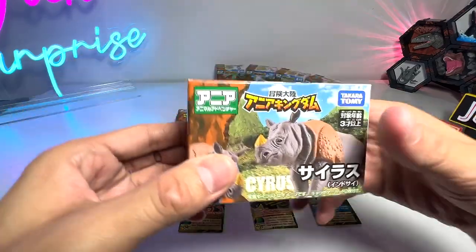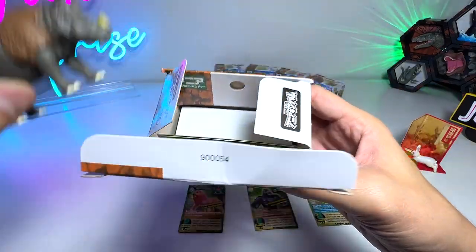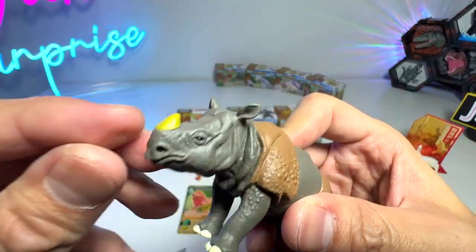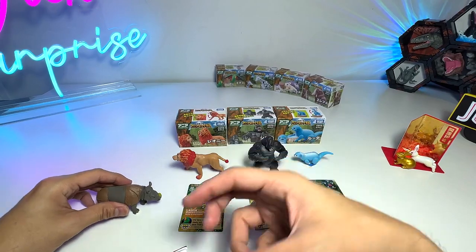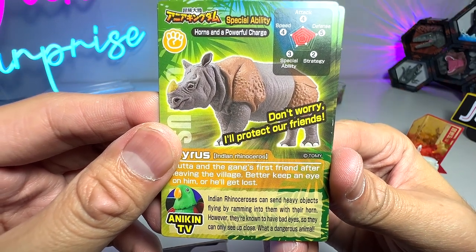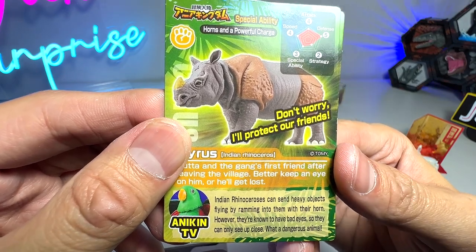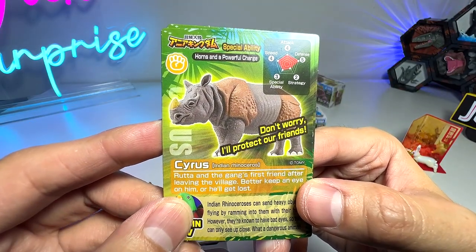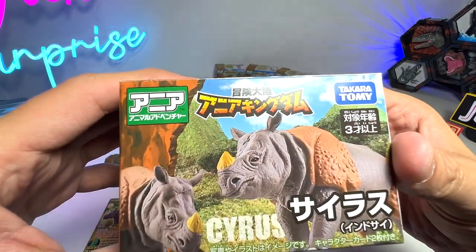Now let's move on to the next animal, which is known as Cyrus — an Indian rhinoceros. They've actually painted this rhinoceros in two different color tones, which is not realistic, because the Indian rhinoceros does not have a yellow horn. It does not have brown and gray parts. The card reads: Indian rhinoceros can send heavy objects flying by ramming into them with their horn. However, they're known to have bad eyes, so they can only see up close. What a dangerous animal. Rata and the gang's first friend after leaving the village — better keep an eye on him or you'll get lost.